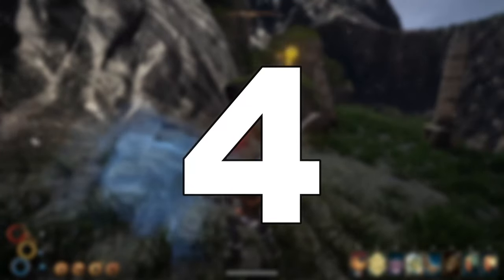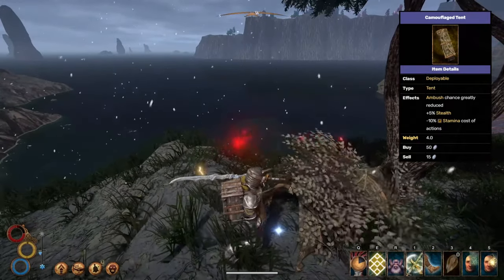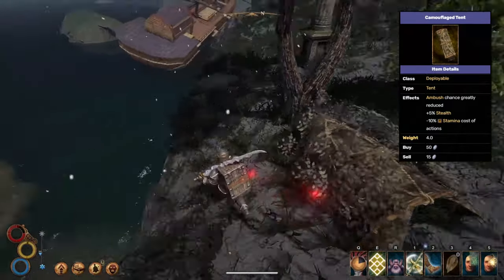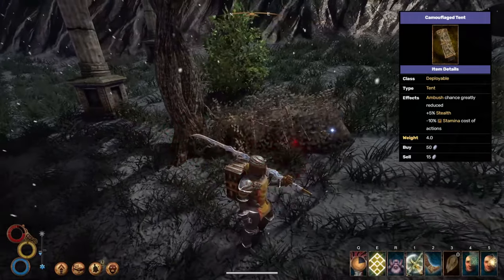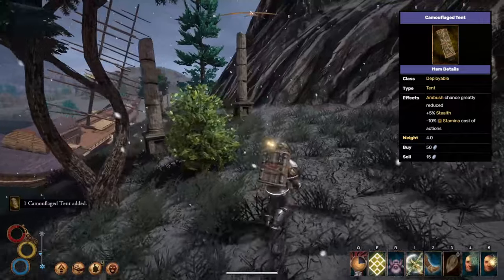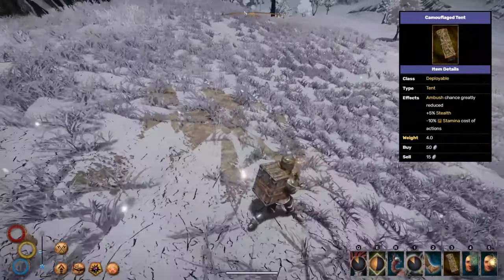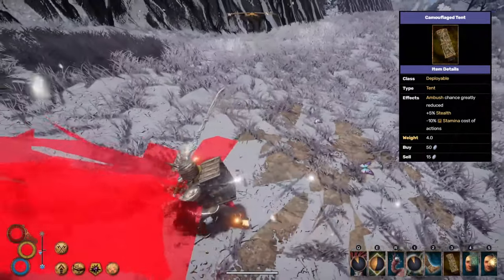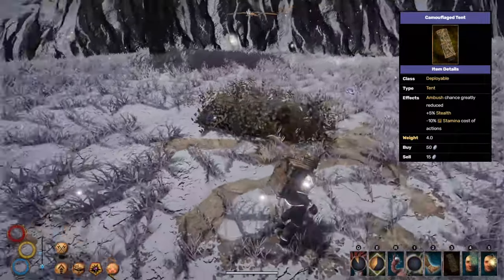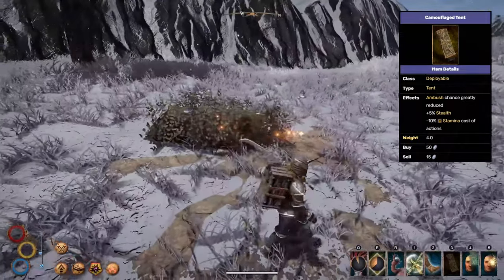Another useful tent in Outward is the Camouflage Tent, taking the number 4 spot on our list. This gives you a more survival-like tent meant to blend in with surroundings. It can be bought from shopkeeper Pleal in Burg for a reasonable 50 silver. Sleeping in it significantly reduces the chance you will be ambushed, which comes in handy in caves. You also get a buff that makes you 5% more stealthy and decreases your stamina cost by 10%. I highly recommend this tent for roguelike builds. However, it becomes much less useful outdoors when you realize that sleeping in butterfly patches completely eliminates ambushes without guarding at all, making it pretty pointless unless you sleep in caves more often. In the end, it does have a pretty important use, and I enjoy the survival appearance, so 4th place it is.